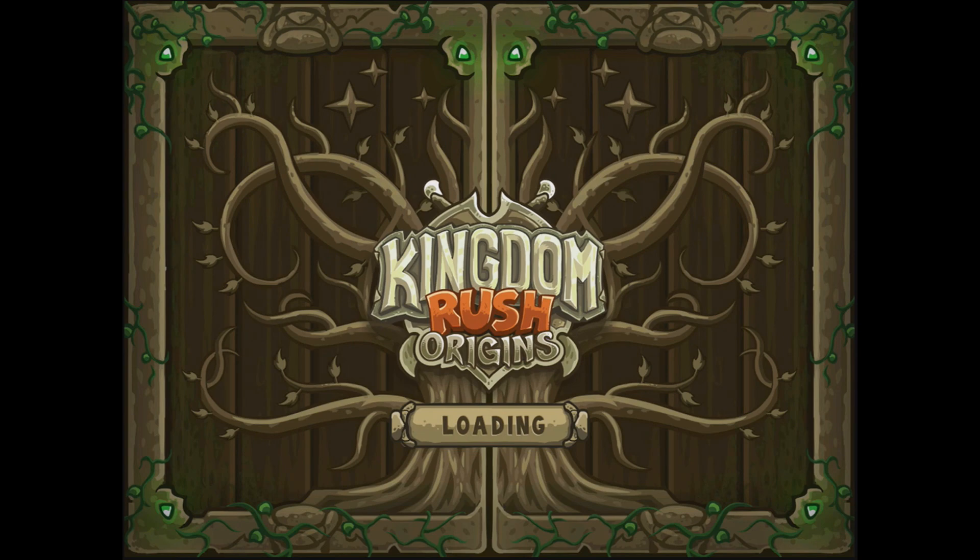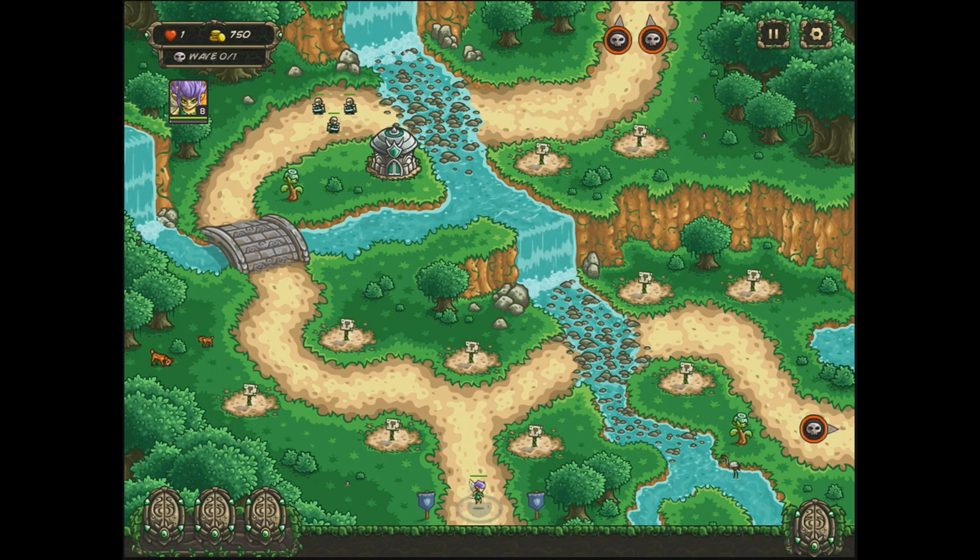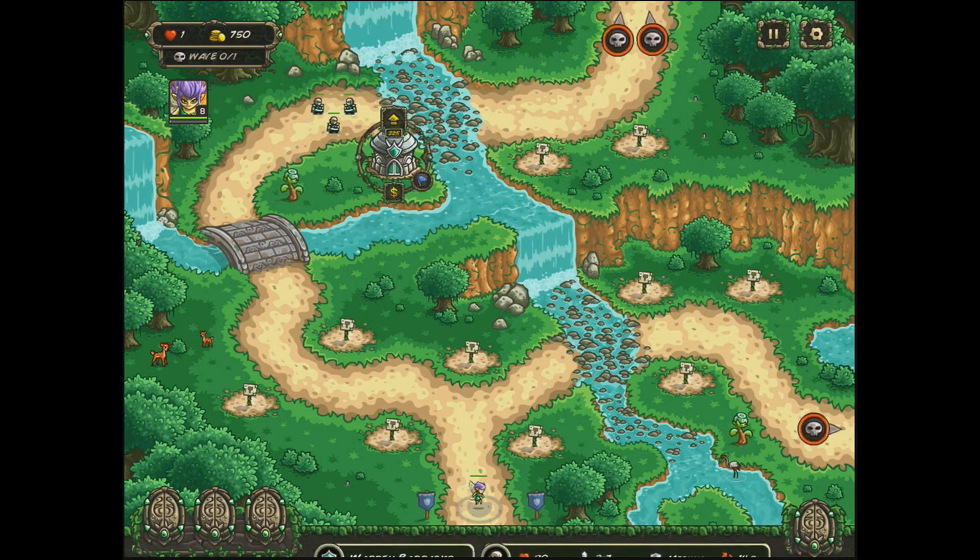So we've got no mages and no archers. That's going to be tough. What do we got coming out? No reavers. We've got some Perthians coming out in here — those are giant birds. And we've got no archers and no mages.